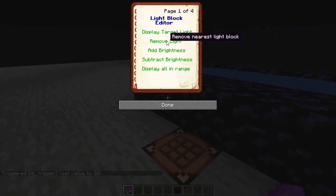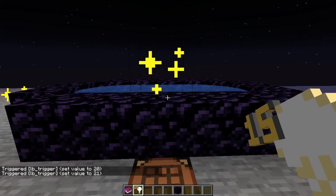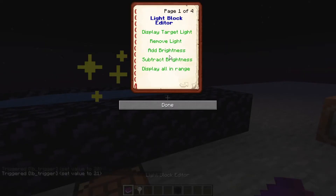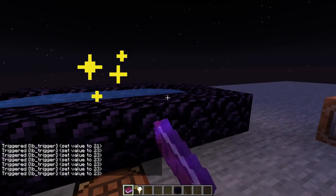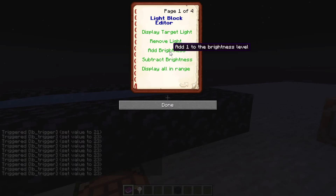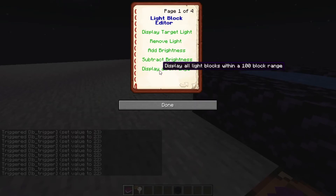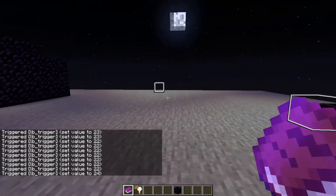We can also choose 'remove light' to make it drop as an item, and we can also place it back down afterwards. We can add or subtract from the brightness. So if we keep selecting subtract, you'll notice on the edges of my screen that the light is actually getting closer to the source. And we can also add to it as well — you will notice the light getting further and further away from the source. And the last one, 'display all in range', will display all light blocks within a 100 block range, so all of these are light blocks within range.